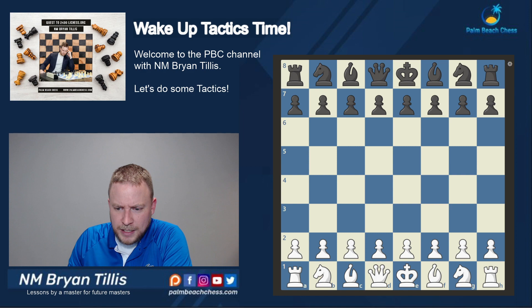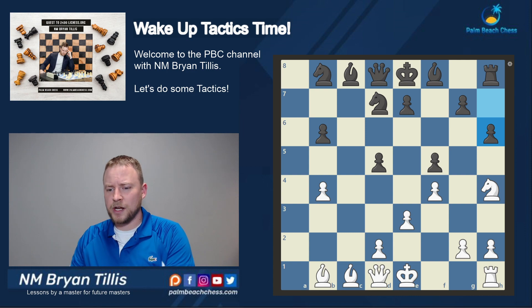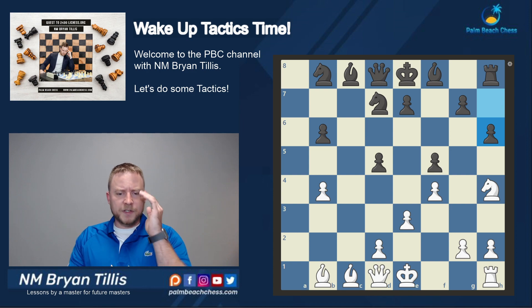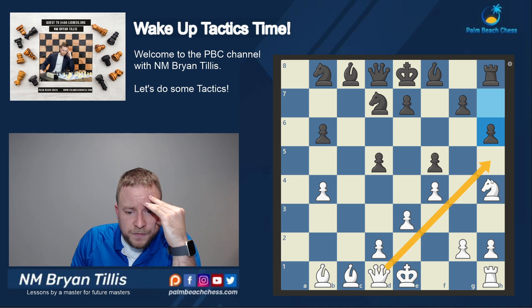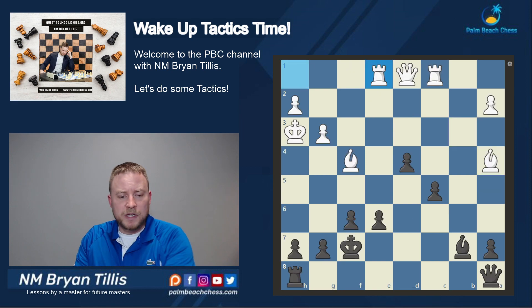Let's get started. We're starting at rating 1200. One of the things I look at with tactics is the concept of checks, captures, threats. When solving tactical puzzles, the first thing you want to look at - the only check available is Queen H5, and that looks like it leads to mate. So I'm going to go ahead and play it. We got six points, and the next problem starts immediately.